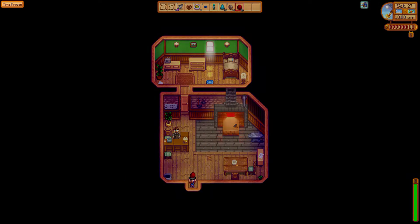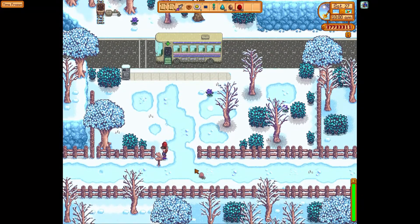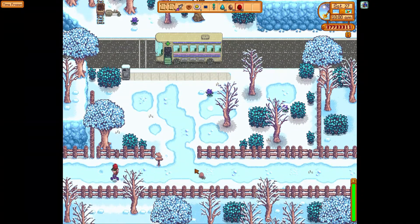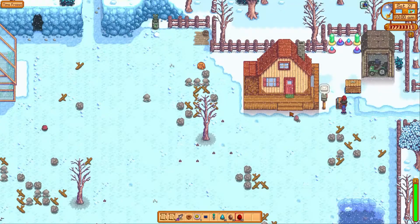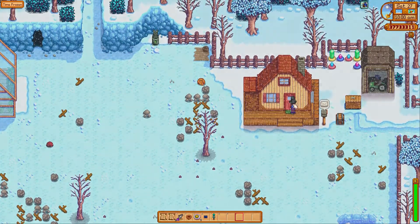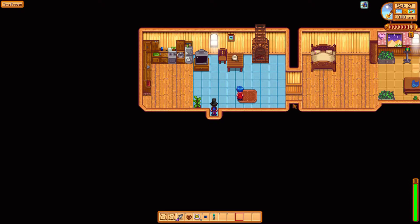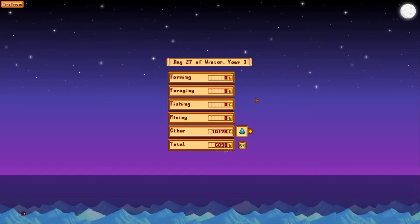Let's head back home real quick. We are going to sell the 75 and also empty our inventory. There is 75 down. Now we are going to rest. Our first batch of 75 sells for 10,500 — I'm writing it down so I remember.